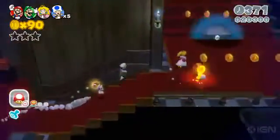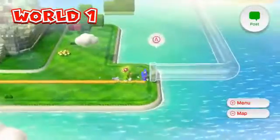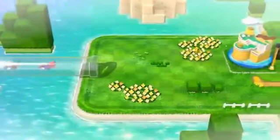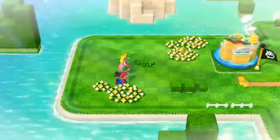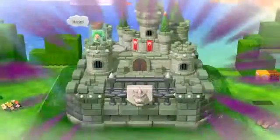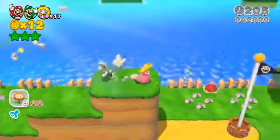No matter how many players are hopping through each level, traversal from one point in the world to another is handled mostly via transparent pipes, which act as proxies for Super Mario Galaxy's celestial cannon blasts. This gives each stage the illusion of size, even though most of the levels are relatively bite-sized and will only take platforming veterans a couple of minutes to finish.